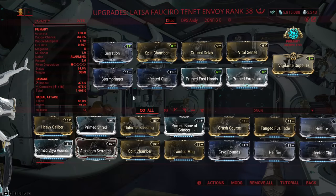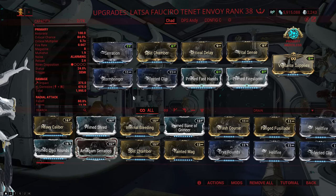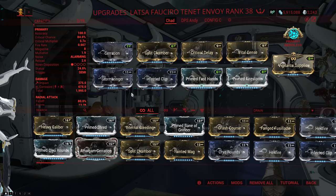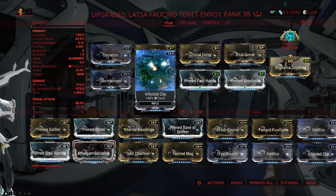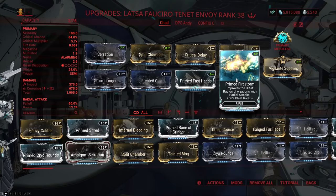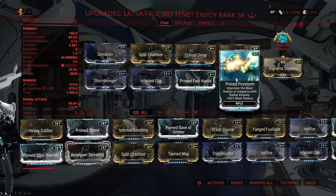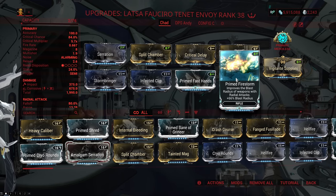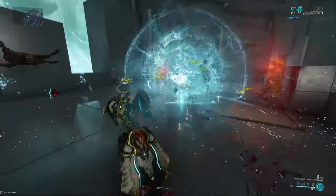I very much prefer this build instead, which is actually the reason why I have 4 Forma rather than 3 for the first build. The way this build works is pretty straightforward — it's a big boom. We run Stormbringer and Infected Clip, so we just go for as much corrosive damage as possible. I still run Primed Fast Hands because I don't want to holster the weapon, and then I run Primed Firestorm, which takes the explosion radius from 8 meters to 13.28. And that, my dudes and dudettes, is quite something.